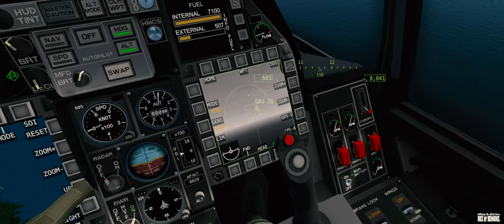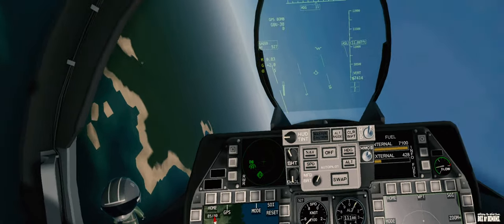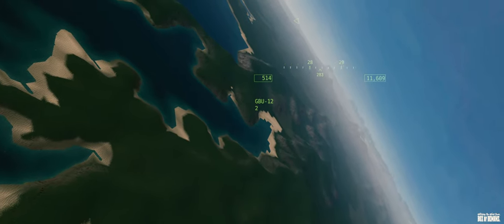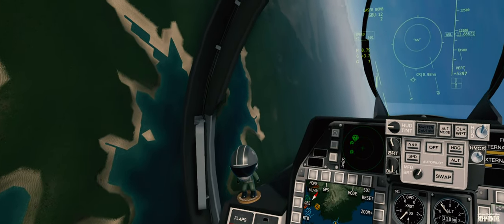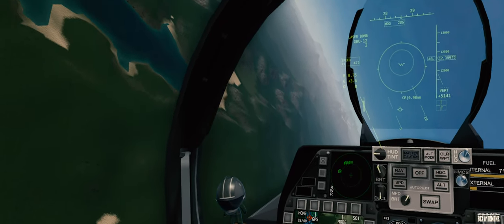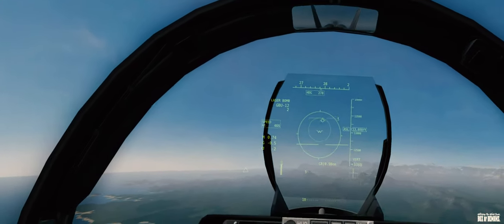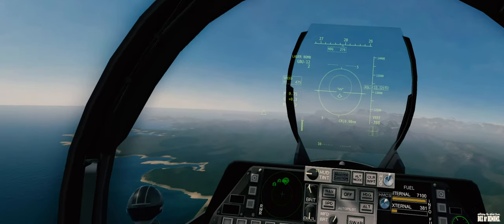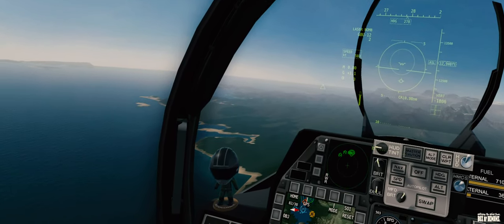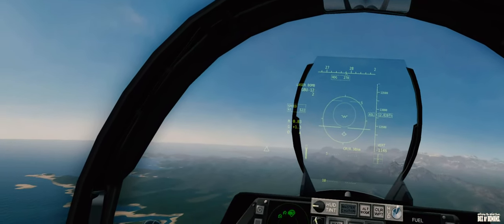Go ahead and switch to GBU-12 — should be next. GBU-12, yeah — two laser bombs. Correct. Where are we heading — towards the green circle? Level off. What's the green circle? That is the bullseye — that's kind of like the center of everything. And the blue one is the carrier with its landing flight path, yes? Correct.